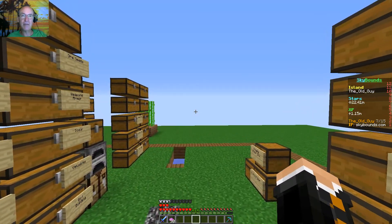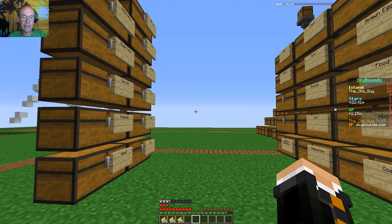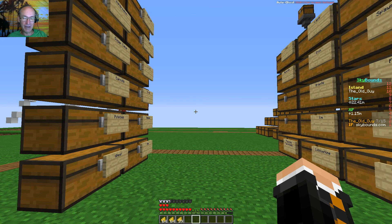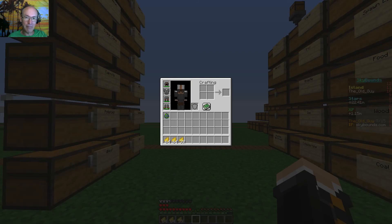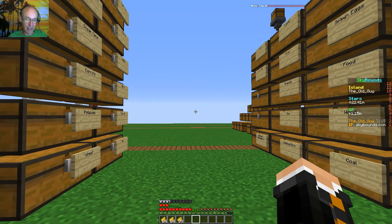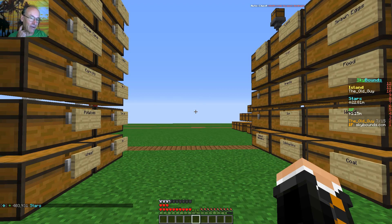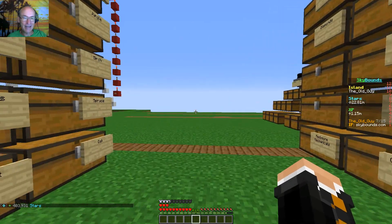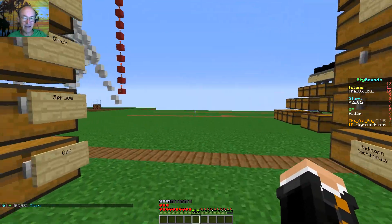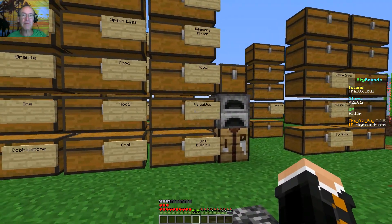Pretty meager two and a half stacks of scrambled eggs. I've got my barter pet active. Let's do a sell all — I wasn't expecting much, maybe 500k. Oh, 400k. Well, that's gonna be rough. Anyway, I'm going to head to the auction house, do some grinding and some AFK, and we'll be back tomorrow.